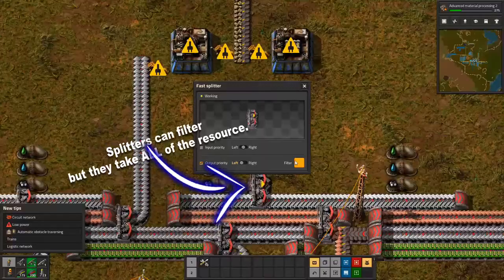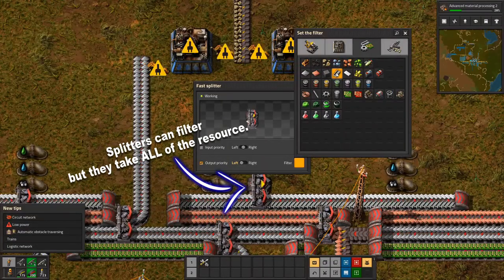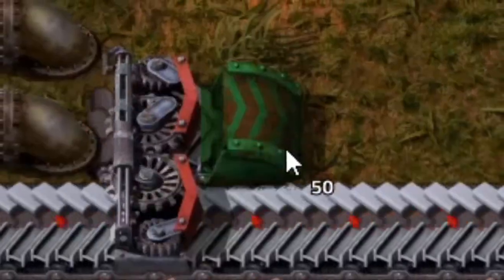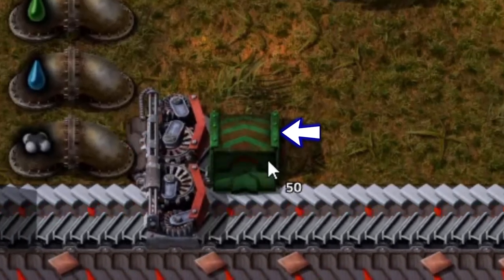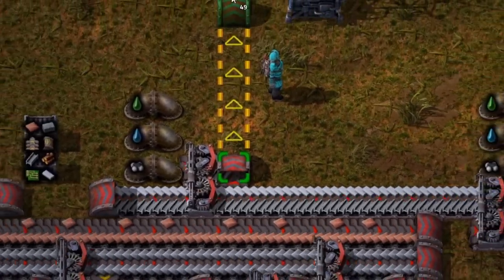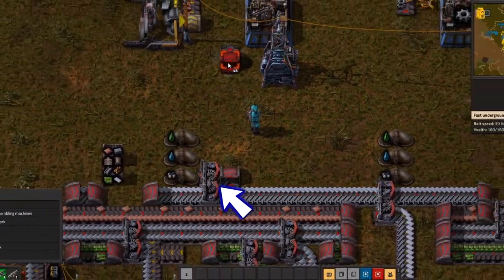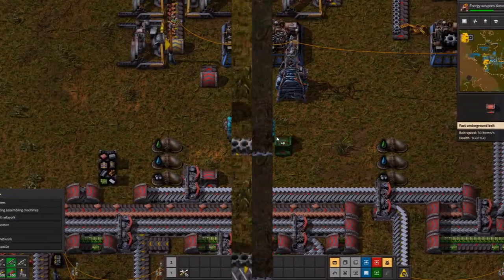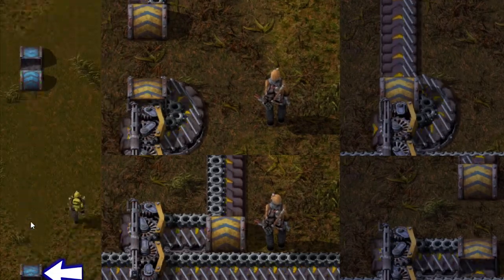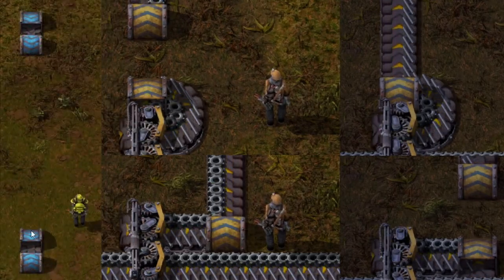Now, if you want to use double resource lines but only want the resource from one side, try this handy trick with underground belts. The entrance piece has a roof covering one half and an opening on the other end. Send conveyors into one of these underground pieces so the resource you need lands on the opening part. Then continue the track where you need it, and remember you can switch the direction of underground conveyors by pressing R on them.